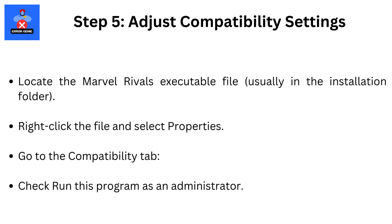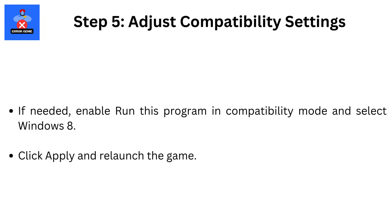Step 5: Adjust compatibility settings. Locate the Marvel Rivals executable file, usually in the installation folder. Right-click the file and select Properties. Go to the Compatibility tab and check Run this program as an administrator. If needed, enable Run this program in Compatibility mode and select Windows 8. Click Apply and relaunch the game.